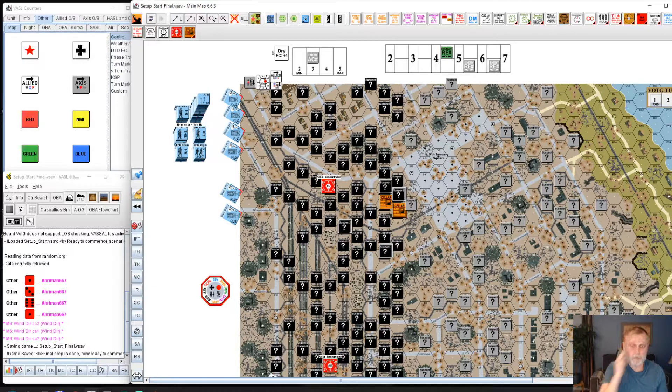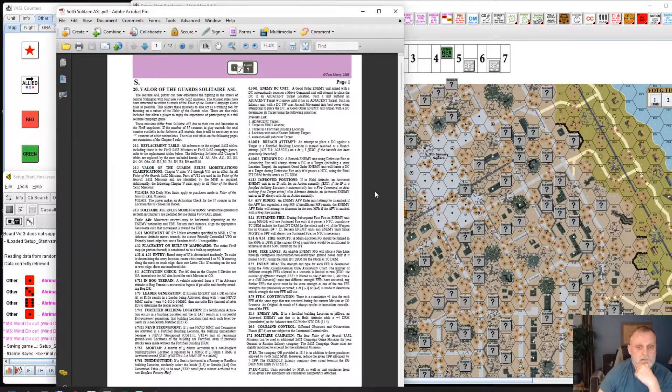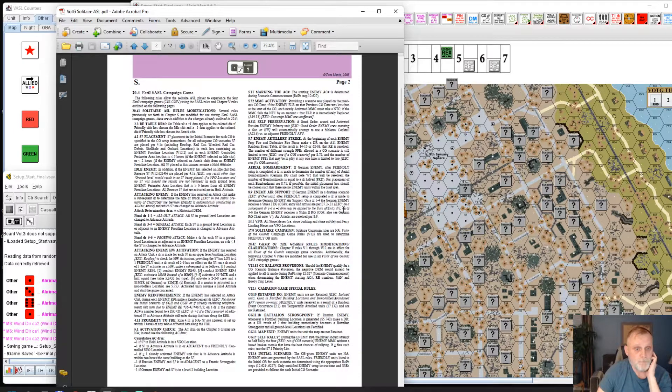So what does that mean? For those of you who don't know, a guy named Tom Morin posted this on the GameSquad forum and submitted it to Multi-Man Publishing. It was supposed to come out in the ASL Annual magazine, but that fell through. MMP now offers it on their website — there's a link below if you want to play along. What Morin has done is come up with rules using the solitaire system, with subtle tweaks to the standard ASL rules. These rules are quite complete.